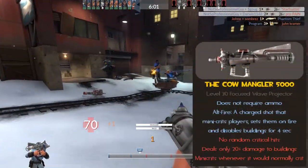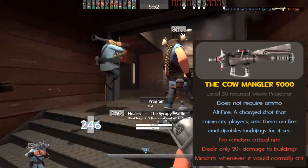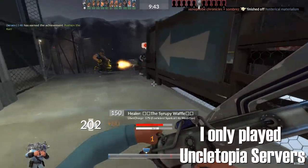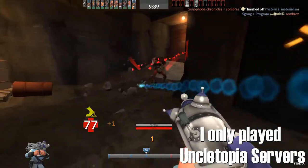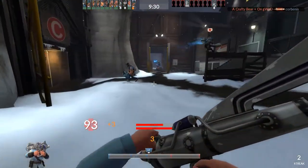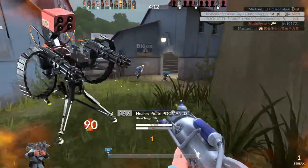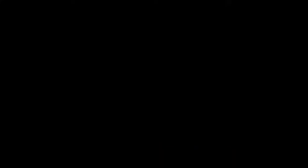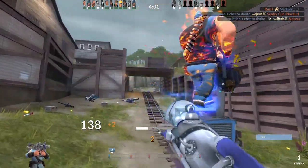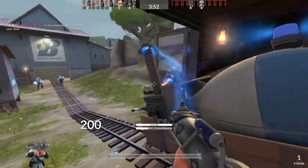The Cow Mangler only has four stats: the weapon does not require any ammo; the alt-fire does a charge shot that deals more damage than a normal shot, including mini crit damage and afterburn damage; it doesn't do any random crits; and guaranteed crits are converted to mini crits. The fact that it doesn't do random crits can be punishing at times, but a bigger negative is that you can only do 20% damage on buildings — meaning a point-blank hit with maximum ramp-up on a sentry only does 22 damage. This is the biggest downside of this weapon and incredibly frustrating, especially since a lot of people play engineer.